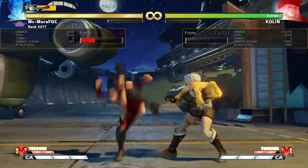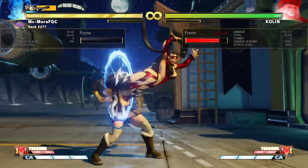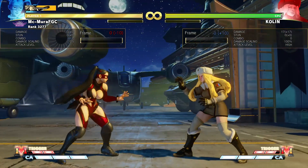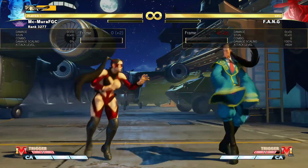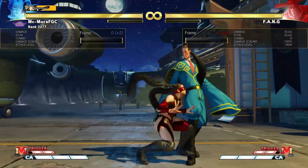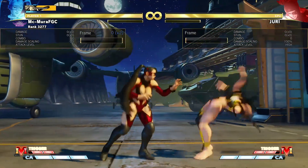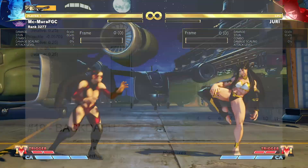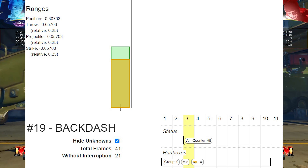Did you know that Cody has the best backdash in Street Fighter V? His backdash moves him backwards faster than other characters, and as a result he is able to escape attacks like Mika's standing light kick after blocking a charged dropkick from Mika. If we take a look at Fang — who by the way has the longest backdash in Street Fighter V — he will get hit by the standing light kick if he tries to backdash. Juri also has one of the longest backdashes yet she is still getting hit. If we look at the actual hurtboxes and hitboxes, you will see that on the third frame, Cody's hurtboxes move him way behind the central axis line.